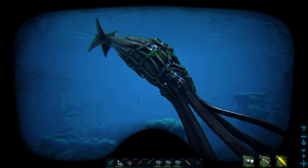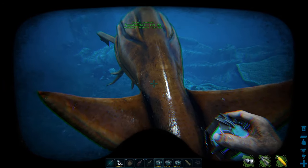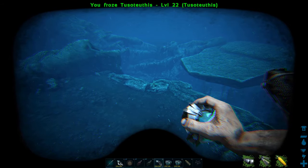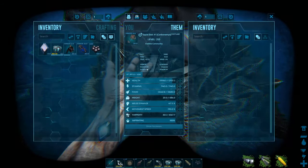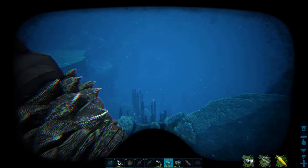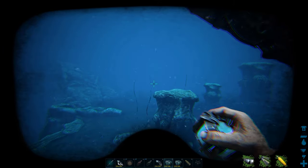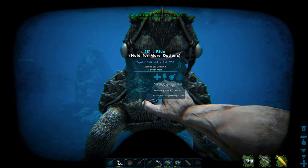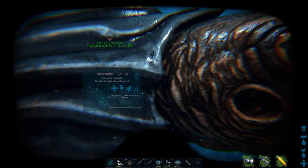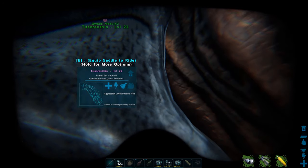Black pearls are the best way to tame them, though they can be tough to find. I've made another video on finding them using trilobites. On maps like Ragnarok you can find them in clams just like regular pearls. Alternatively, cooked lamb chops are almost as good, but not easy to get in bulk. Raw or prime meat will work but it takes an extremely long time even for a low-level squid. Once you have one squid, use it to kill other squids — including alphas — to collect more black pearls easily.